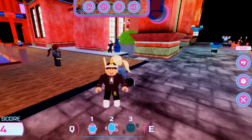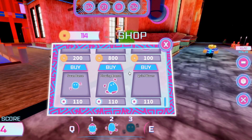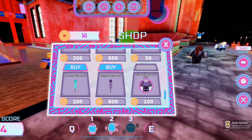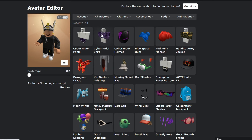Once you have all ten, click the shop. There's a lot of stuff in there, but you can now buy the Cyber Rider Shirt with the currency you've earned. Purchase it and you own it. Head to your avatar or the shirts section and you'll see the Cyber Rider Shirt and Cyber Rider Pants — that's how you get all the free items.